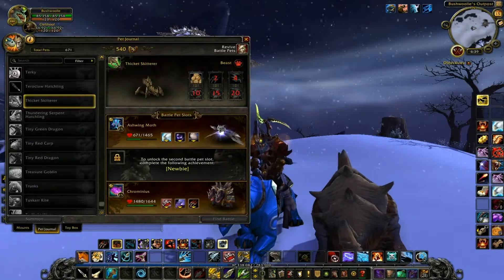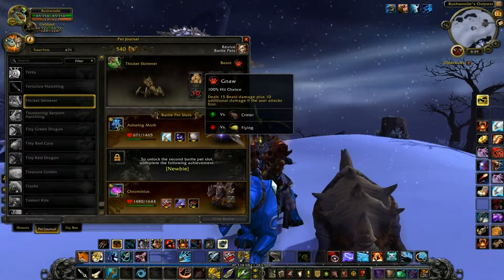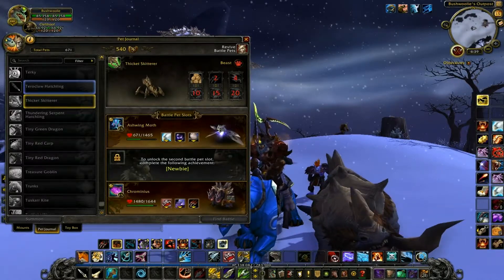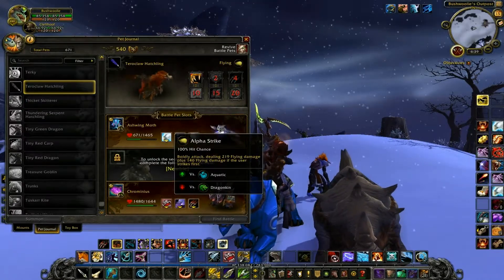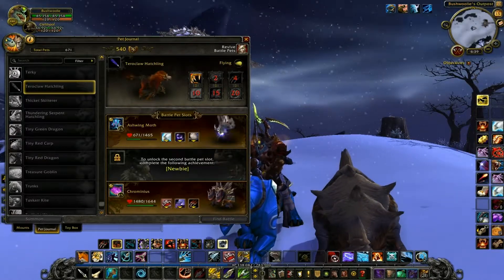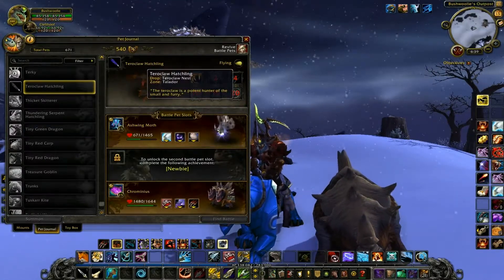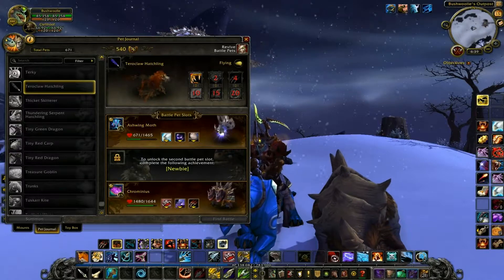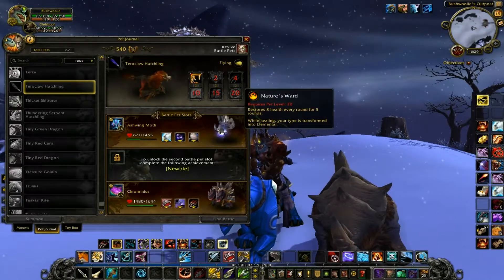Going through some of the ones I don't actually have. Here's one of these little Ravagers — Thicket Striker. He does Gnaw, Bite, Ravage, Blood, Body Slam, Take Down, Puncture Wound. Pretty typical. This adorable guy drops from Terrorclaw Nest in Talador. He does Claw, Alpha Strike, Hawkeye, Dodge, Ravage, and Nature's Ward. Really adorable pet — I would love to have a mount like that.